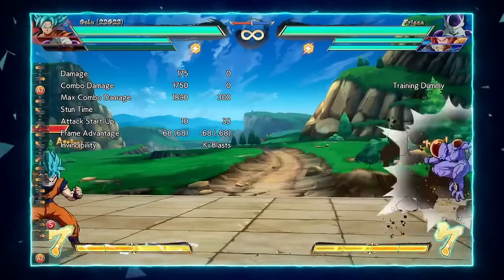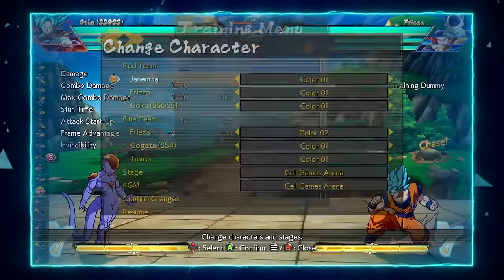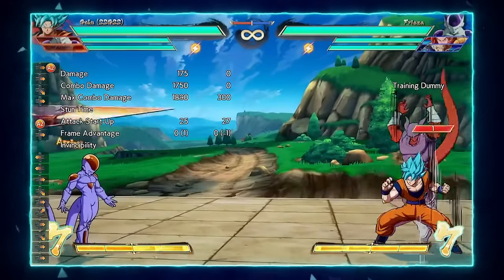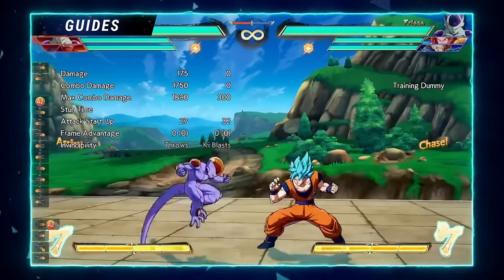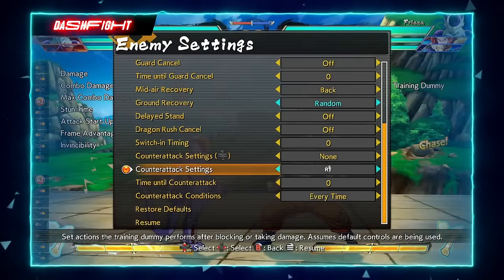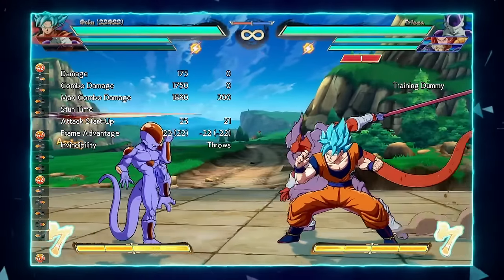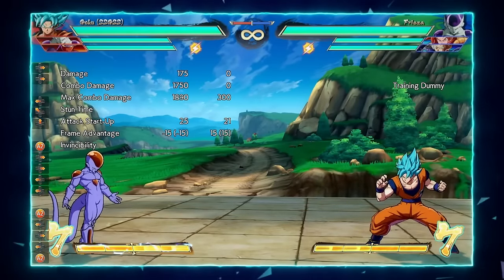His B assist, which I believe is his best assist, is Demonic Blade — his 236L input. It goes about half screen and has about 30 frames of block stun. Let me show the block stun on the assist — it's 29 frames of block stun and 25 frames startup.